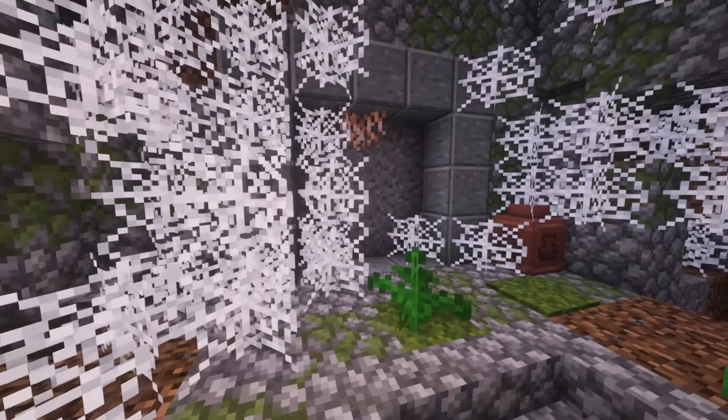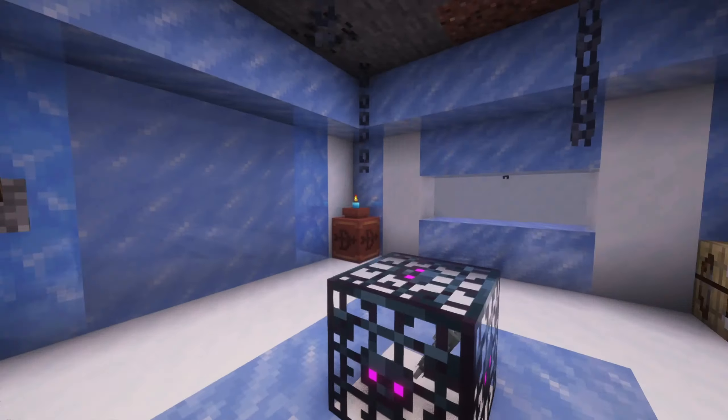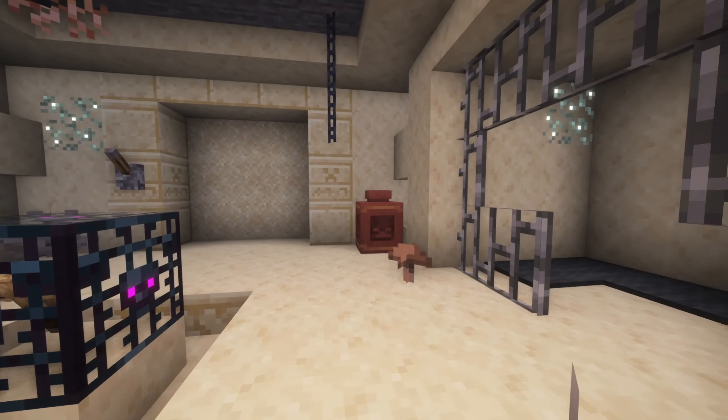The Skeleton, Zombie, and Spider dungeons can spawn in any biome. Stray dungeons will only generate in snowy icy biomes, and Husk dungeons are found in the desert.